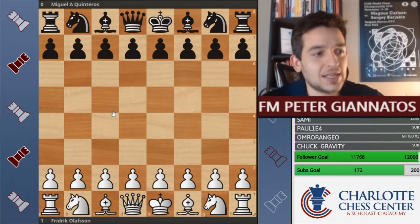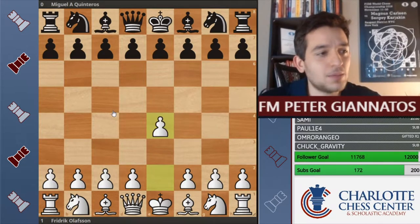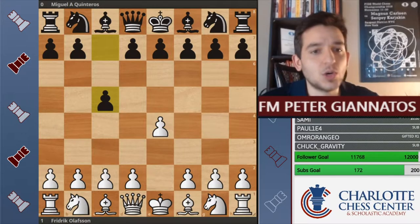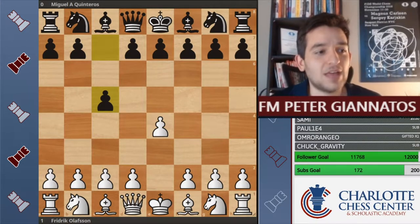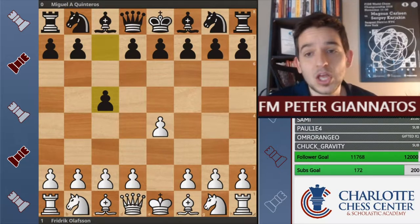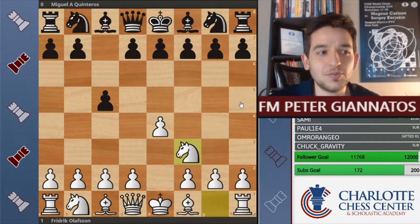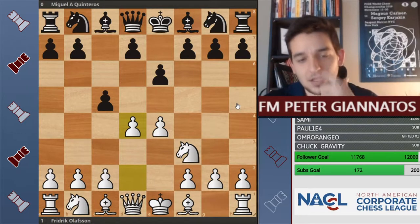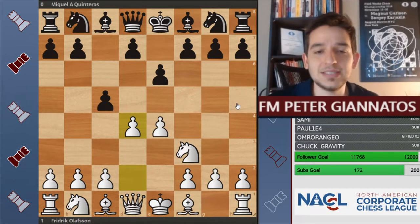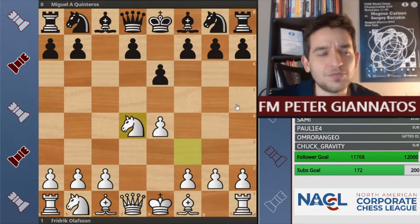This is a game where he was white against Miguel Quinteros, and the game began pawn to e4 and was a Sicilian defense. Anytime we get a Sicilian defense, we know that we're looking for a fight. Knight to f3, pawn to e6, and Olafsen plays the move d4 — the open Sicilian. We have an exchange of pawns, and this is a very standard position in the Sicilian.